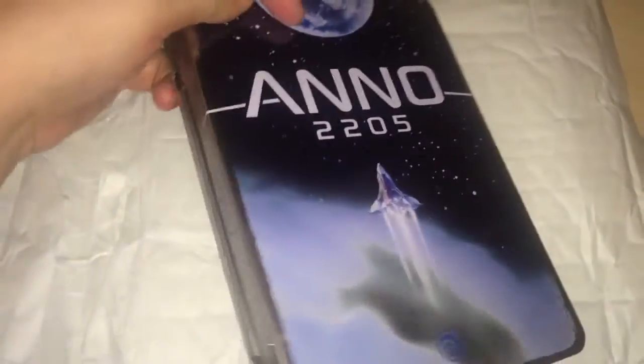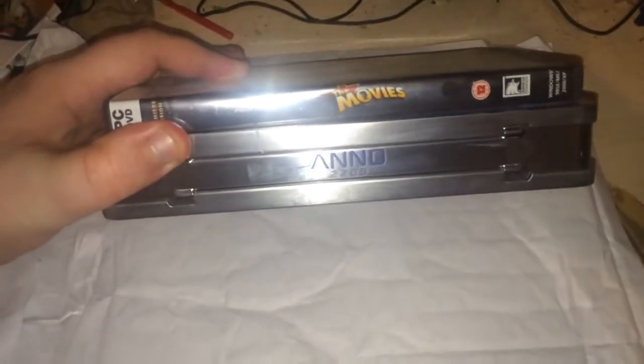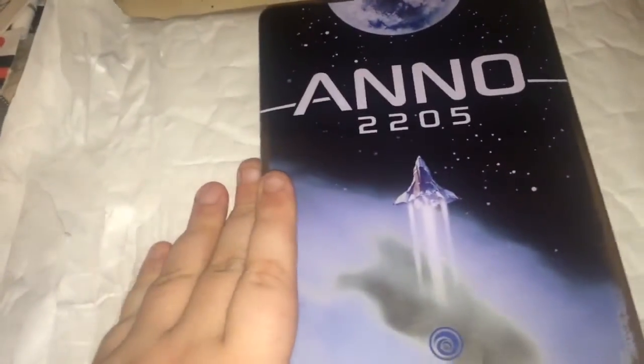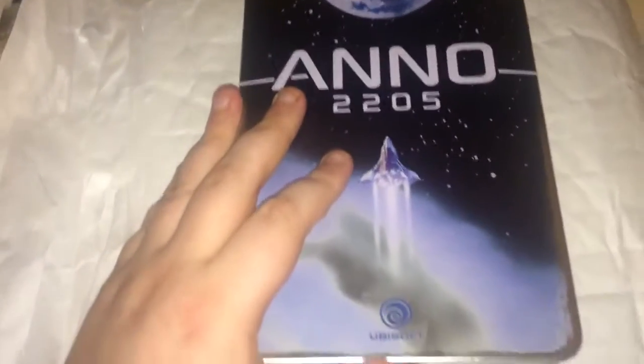So as you can see we get the steelbook, which is a lot fatter than a normal DVD case. As a comparison, here's a movie's DVD case — as you can see it's probably about three times as thick. Have a look at the back — it's just the outer space theme, as the picture on the front shows as well. So if we open this up...